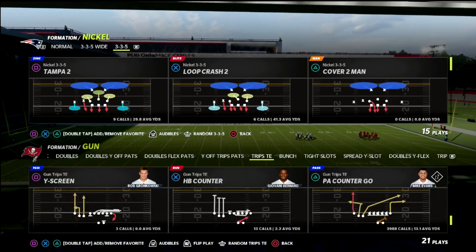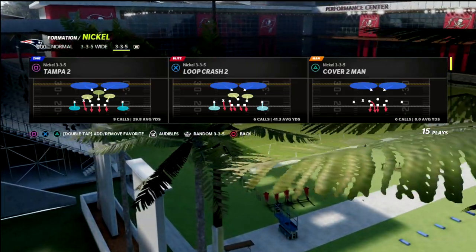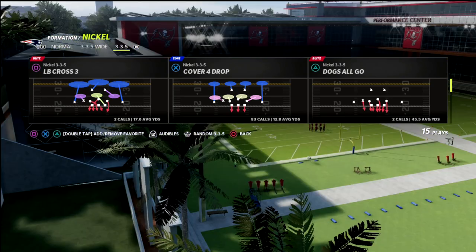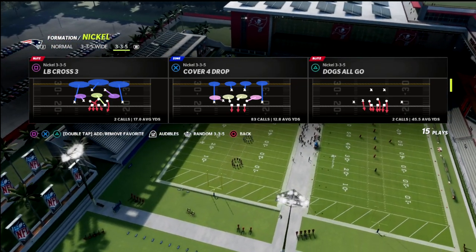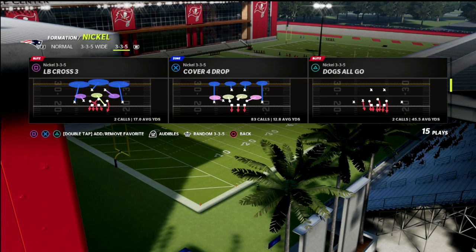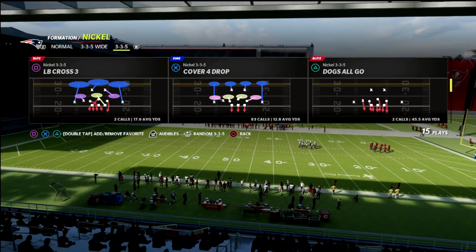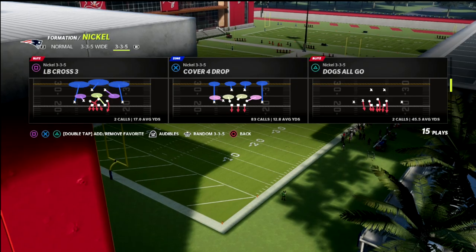If you want to get my full Trips Tight End offensive ebook, it's in my Patreon. You can sign up for just ten dollars a month and get the entire ebook. As soon as you sign up, you'll get the Trips Tight End ebook plus all 15 of my Madden 22 offensive and defensive guides — Gun Bunch, Bunch Tight End, Spread, Air Raid, Compression Sets, and more. Updates are released two to four times a week. There's a link in the description below.